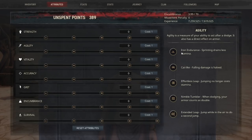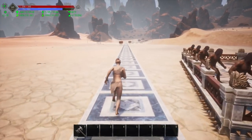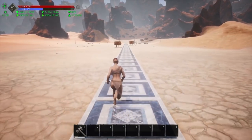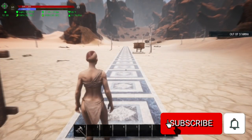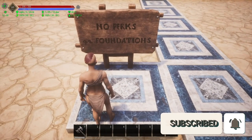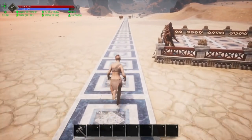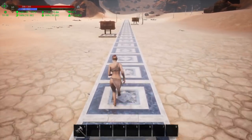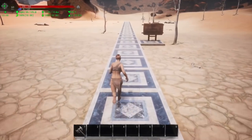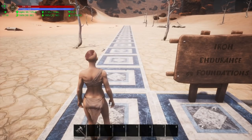The first perk in the list is Iron Endurance — sprinting drains less stamina. To test this, I'm going to run along these foundations and see how far we get. I've already run this test to set up the signs. As we reach this sign, we run out of stamina — this is without the perk at all, at a total of 42 foundations. Now with Iron Endurance activated and running again, we run out of stamina at approximately 53 foundations — about 11 foundations further.